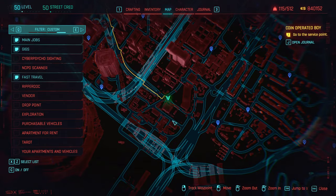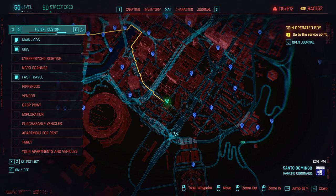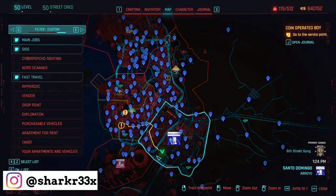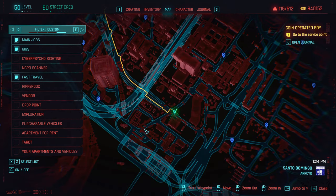First things first, we have to go on the map into the Santo Domingo region right over here. This is the middle of the city — go a little bit down and you're gonna see this round circle. You're gonna see the Rancho Coronado South location. Fast travel to this location.